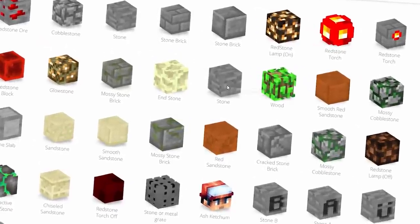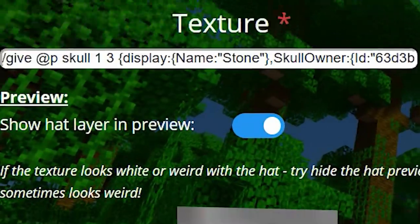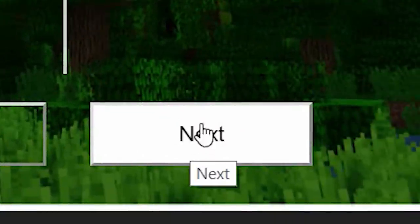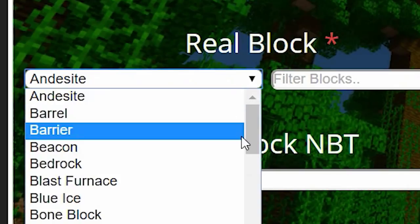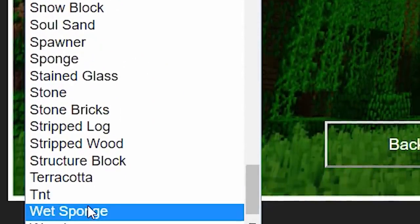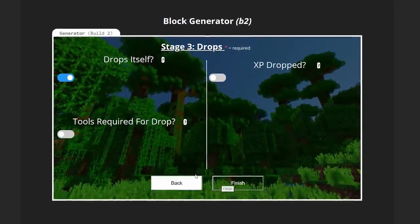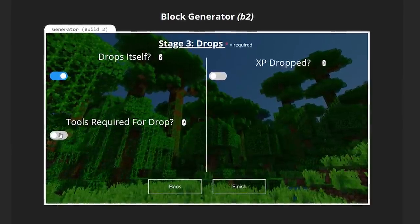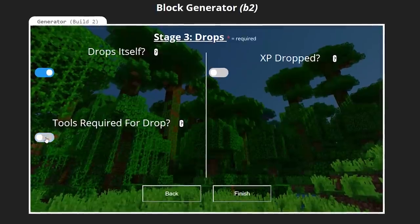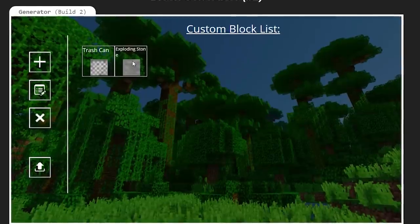We're on the Fresh Coal website. I found the stone block that I want to use, left-clicked, and we're going to go ahead and add that texture in. Now let's click Next. We're going to go ahead and find TNT down on this list — there it is near the bottom. Just like that, it will now blow up. We could require a tool for the drop, but I don't think we'll necessarily need that. And just like that, finished. So now we have exploding stone.